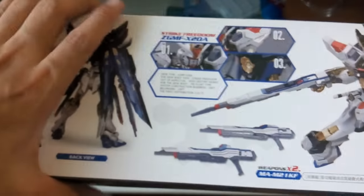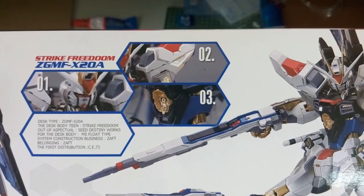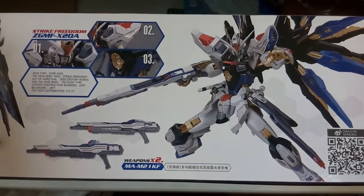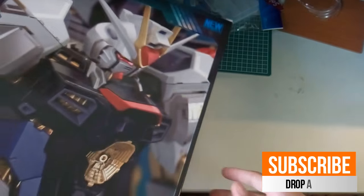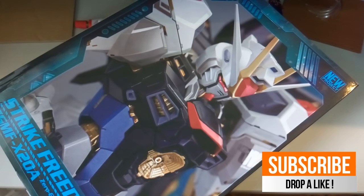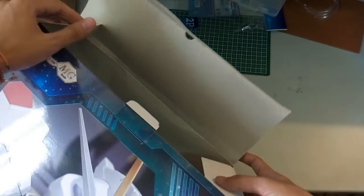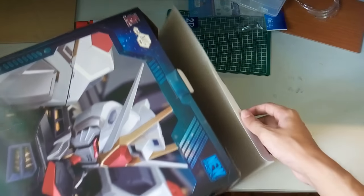Here's the back of the box. If you want to read, feel free to pause. It shows the details of the Strike Freedom and the two beam rifles, which can be connected into one long beam rifle. As you can see, the box inside is empty — I took everything out during my parts inspection and it wouldn't fit back in.